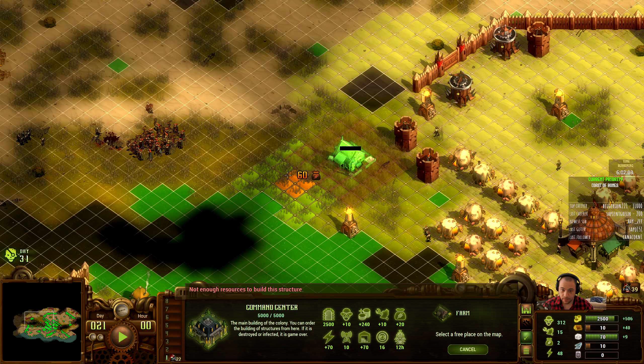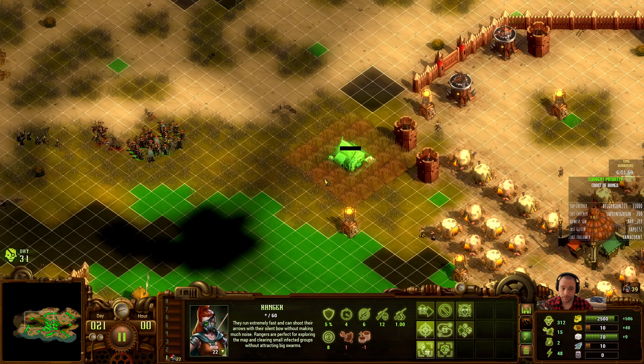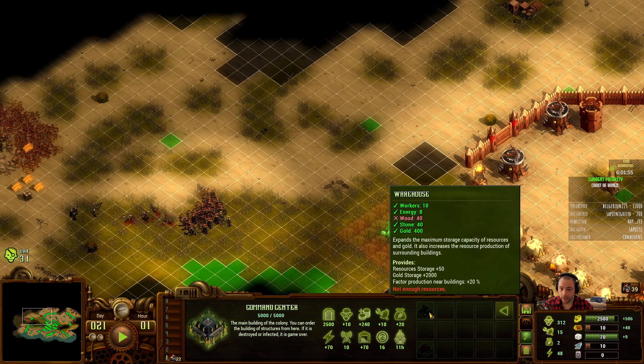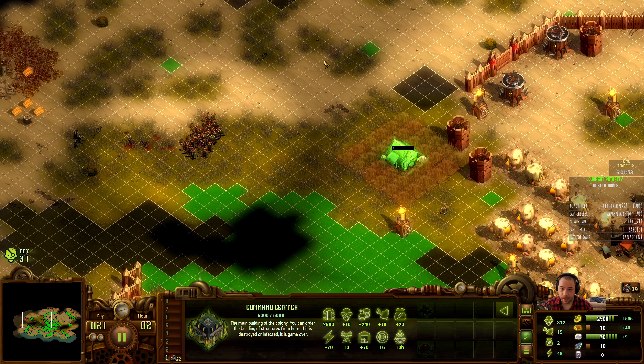I'm going to put a farm here. I'll probably put another farm there and another farm there once it's secured. I could get a warehouse — I'll put a warehouse probably there-ish.